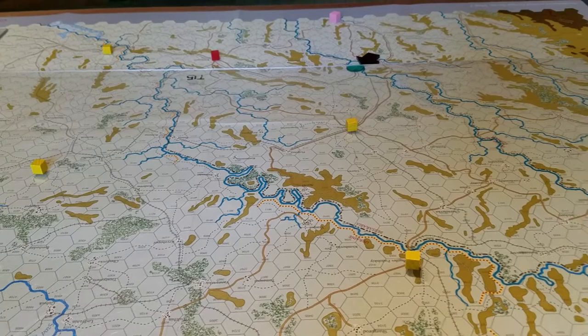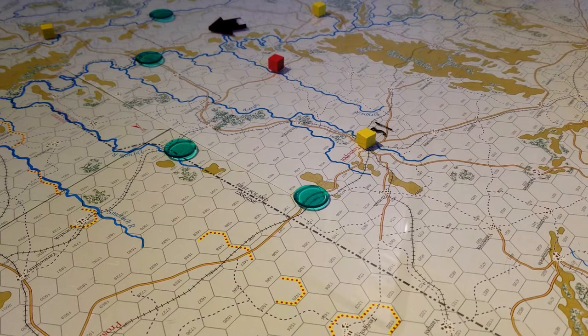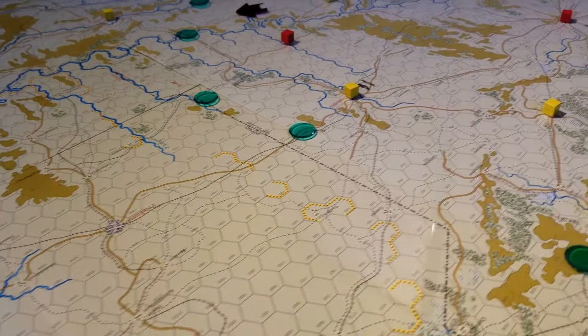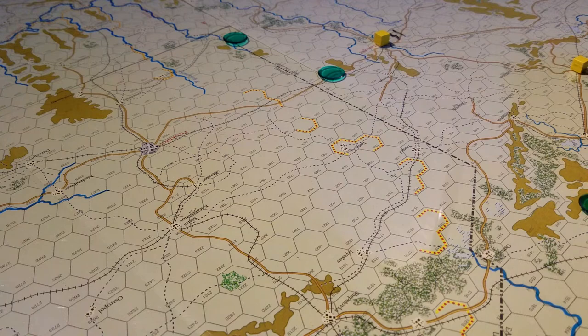We're going to look at the south, which has some interesting things. I'll admit: if I'd re-read my Barbarossa history, I'd know exactly where all the different divisions, corps, motorized formations, and panzer formations were — but I didn't. So we're just running through this having a look at where we're going to move and what we're potentially going to do. We've got these transportation networks for supply because we can only move supply dumps via rail lines.